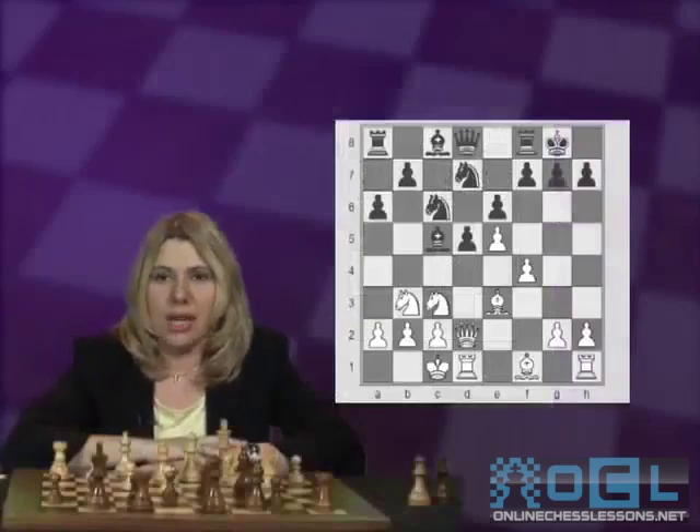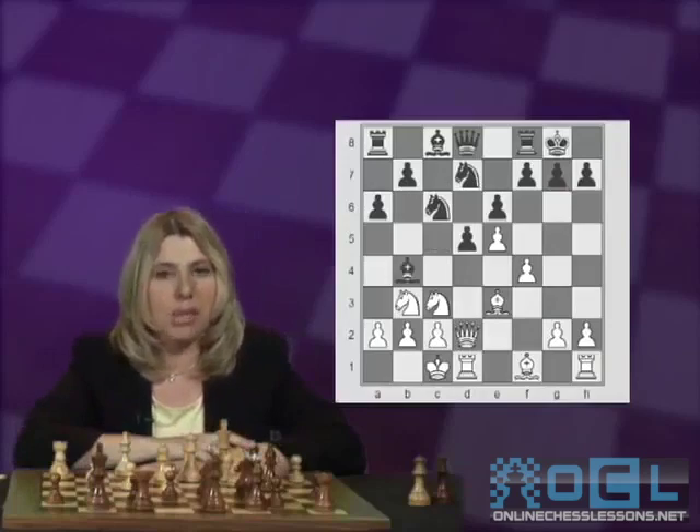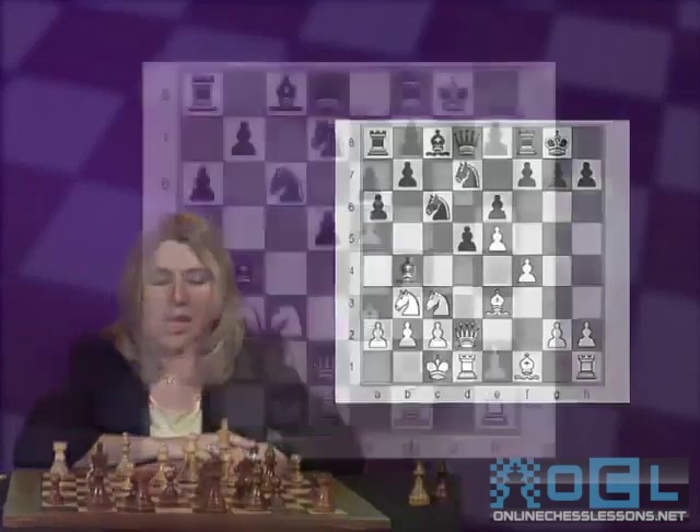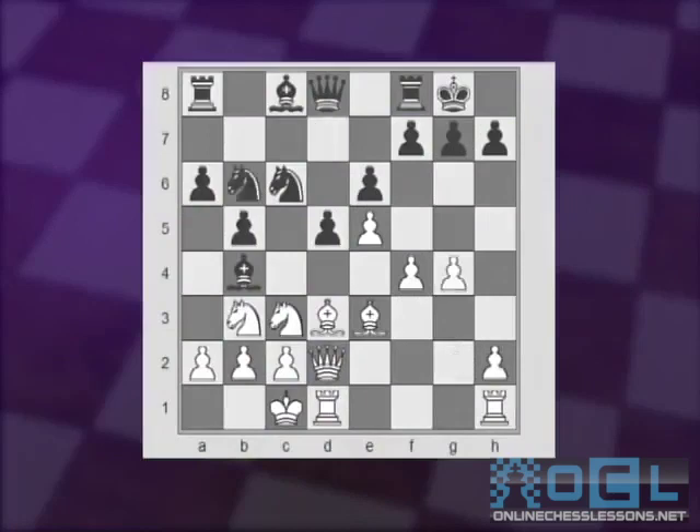We are back at White's eleventh move — White just played Nb3 — and the better option for Black is to avoid the exchange of those bishops and play Bb4, creating a pin, trying to provoke a weakening in front of White's king's position. However, White rather plays Bd3 anyway. Then b5, g4, Nb6 — it almost looks a little bit like a Sicilian-style position, when kings are castled on opposite sides and both pawns are running against each other's kings. Pretty wild and interesting.